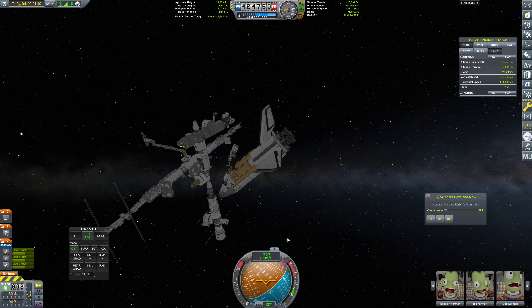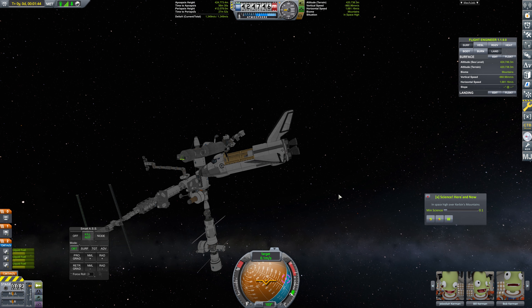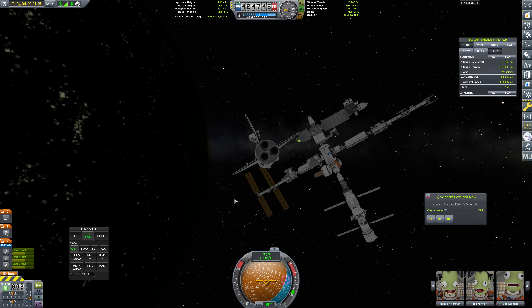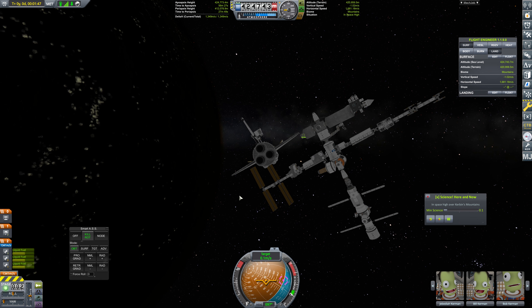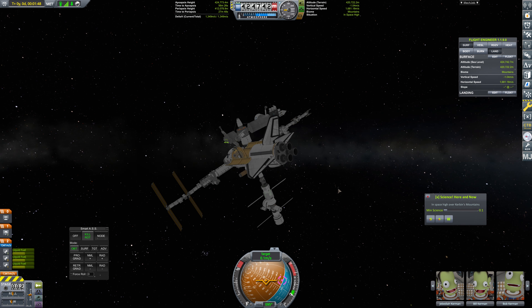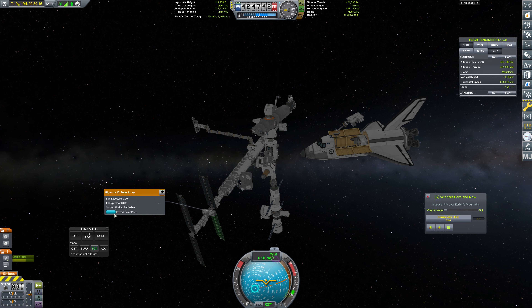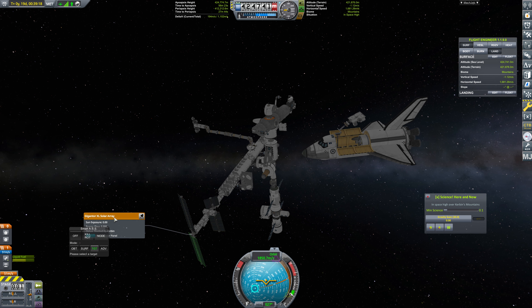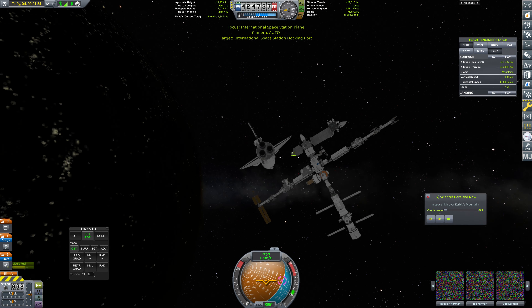That is the current mission here. We need to bring this up and then figure out the orientation that we want to hold this at, but it should be absolutely fine. We're going to position somewhere around here-ish, but we need to go over this direction. Just to be on the safe side, I'm going to furl these solar panels as well - retract them - just to make sure that we don't accidentally impact them. That should make things considerably safer for us.